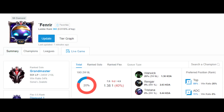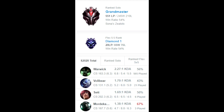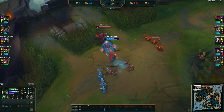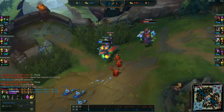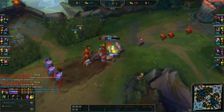This is Fenrir, named after the Norse mythological wolf that kills Odin Allfather during Ragnarok. Fenrir is currently Grandmaster and dips in and out of Challenger regularly. He is EU's best Warwick player, and he plays him exclusively top. Just like Fenrir the mythological wolf, Fenrir the player goes up against a lot of solo queue gods in the top lane. So how does he do so well on a champion like Warwick? There are two main reasons for Fenrir's success.